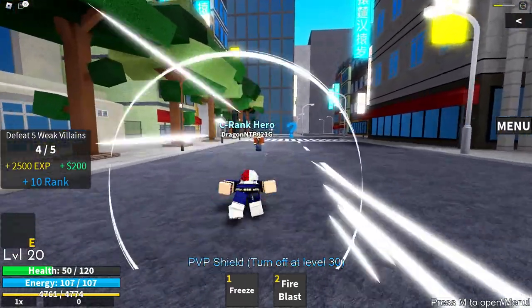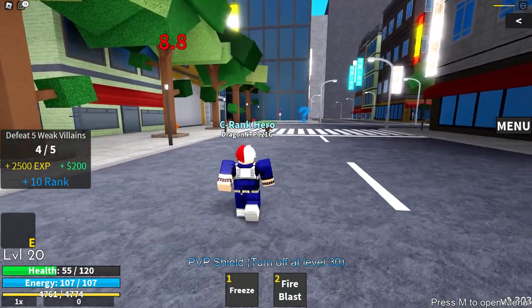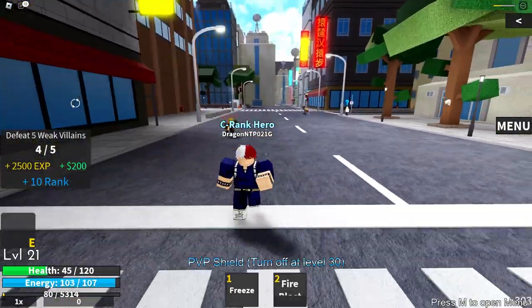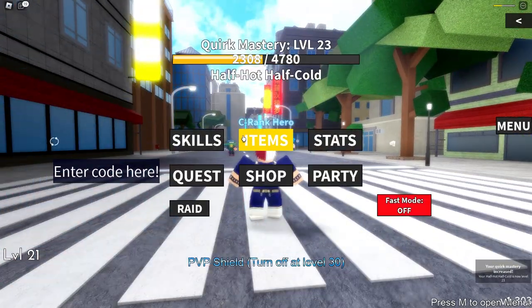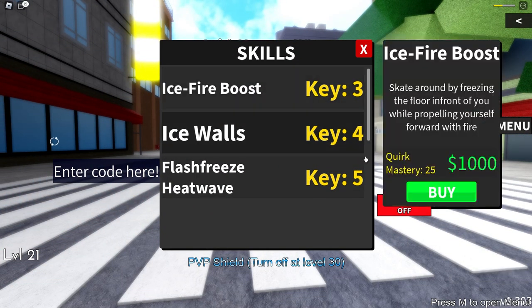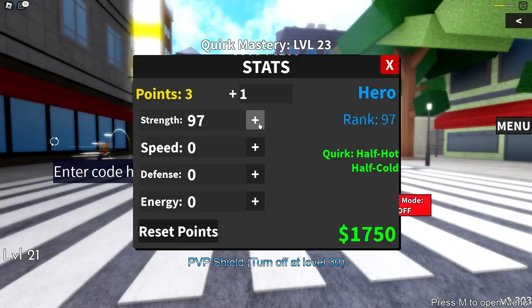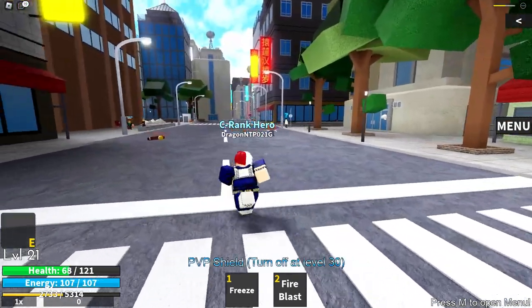One more weak villain left and we can move on to the next quest. Combo the heck out of this guy and hit him with a fire blast. I wish fire blast had knockback — it would make it a lot easier. Let's freeze and there we go, we've killed him. Let's check our skills — Ice Fire Boost is here, but we need to be level 25. We're 23, but we have enough money. We have 100 stats into strength, which is amazing.